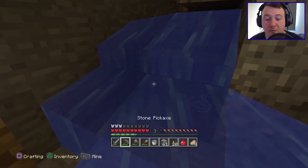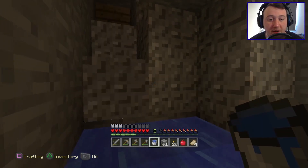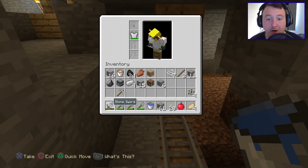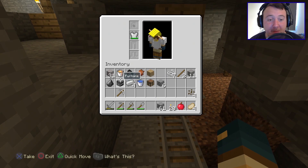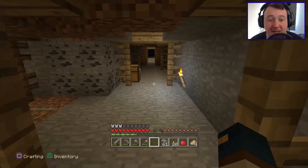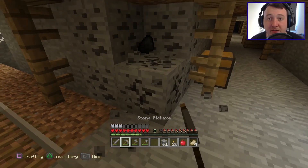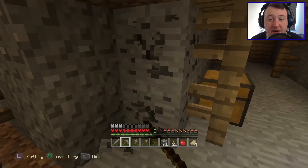We got the water source block. So we got what we came down here for. We have a lot of iron — 31 iron. We have buckets of water and buckets of lava. We got some seeds and stuff, and we found a chest. I kind of would like to find the spider spawner to know where it is — that way we could set up a spider farm, or if we wanted to come down and grind XP, we'd know where it is.